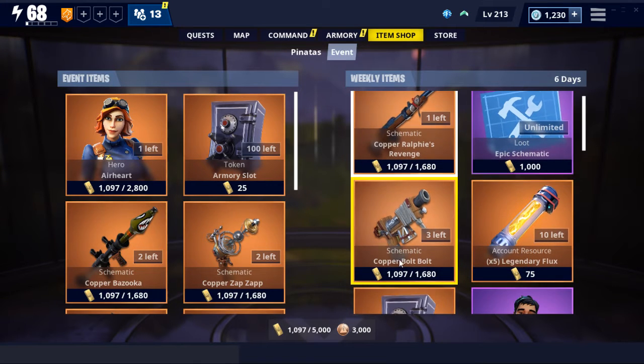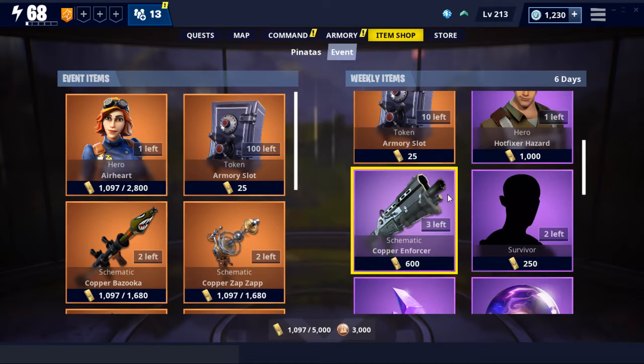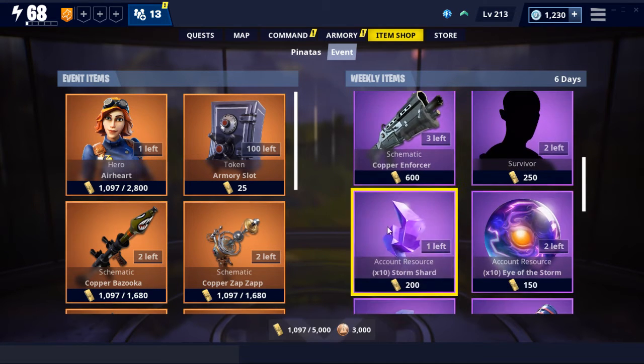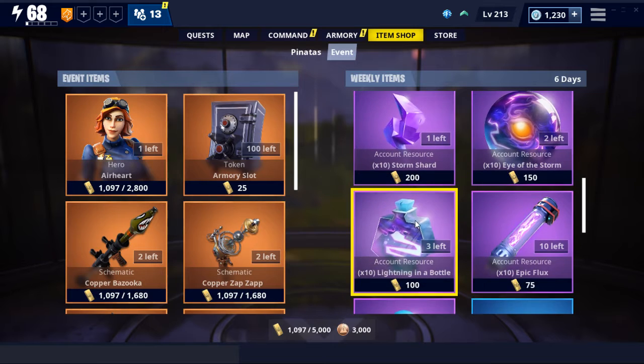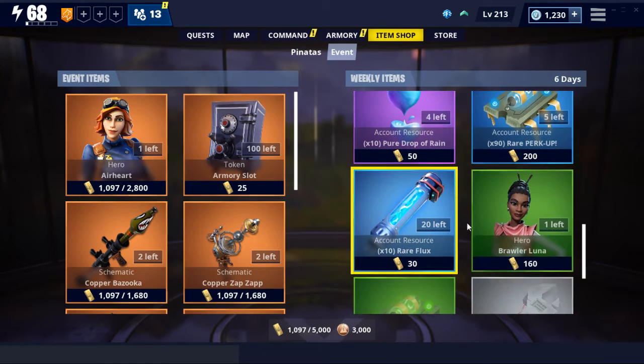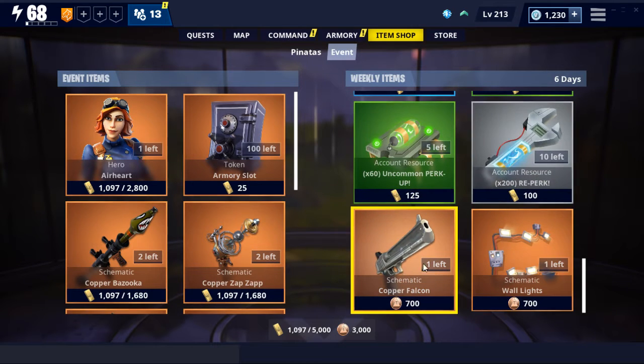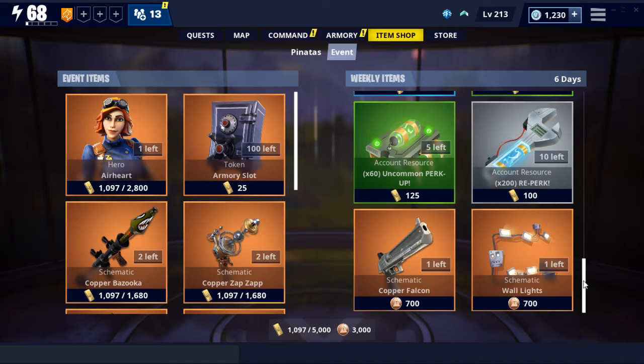Then we've got Epic Schematics, the Bolt Bolt, Legendary Flux, Armory Slots, Hopfixer Hazards, Copper Enforcer, Survivors, Storm Shards, Eye of the Storms, Lightning in a Bottle, Epic Flux, Beer Drops of Rain, Rare Perk Up, Rare Flux, Prawler Luna, Uncommon Perk Up, Reaper, Copper Falcon, and Wall Lights.